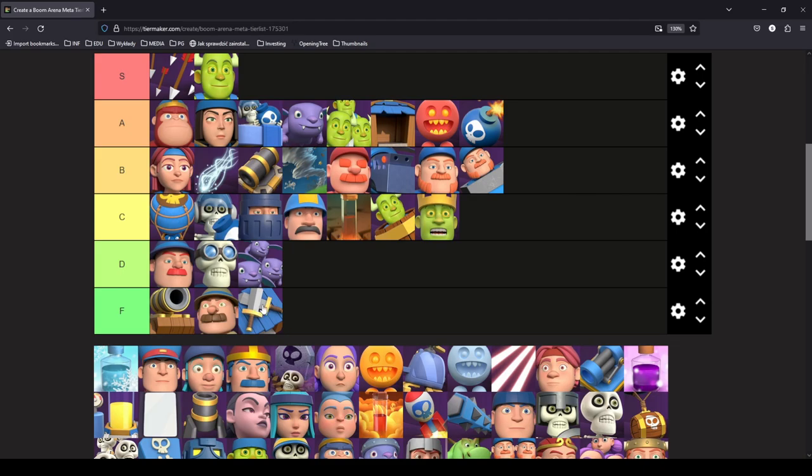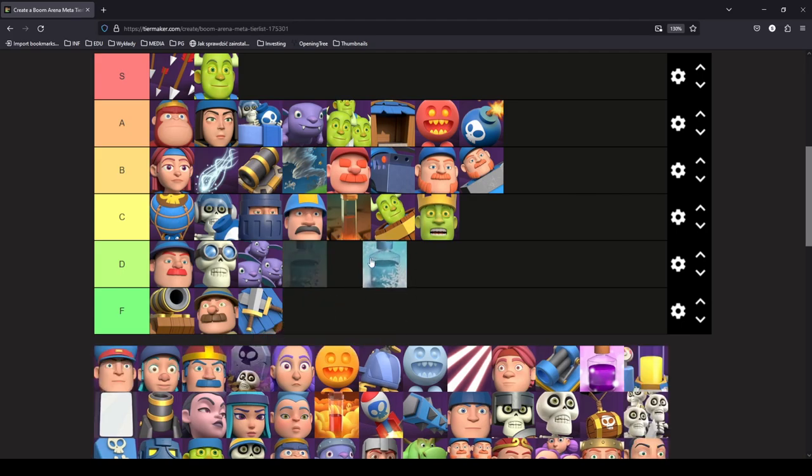Freeze goes in D tier, but only because of usage — freeze is still very good on paper and can still make plays. Unfortunately it's not a good pick for ladder since this tier list is ladder-based. If you meet the same people on ladder, you can surprise them once, but the second time they'll be prepared for it. It's definitely a fun card to play against friends, but getting a consistent win rate with Freeze on ladder is a very hard job.